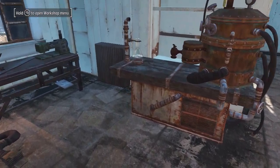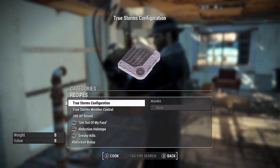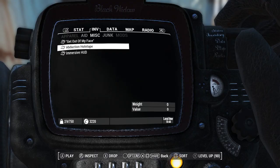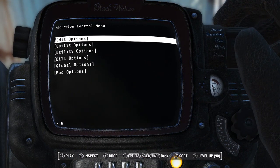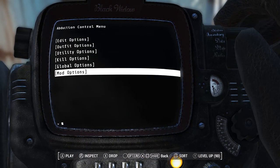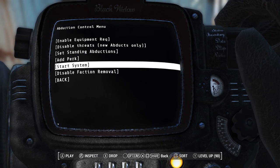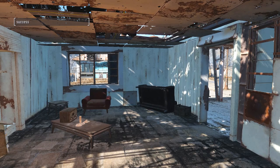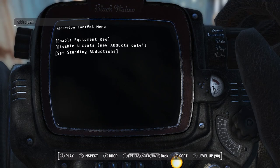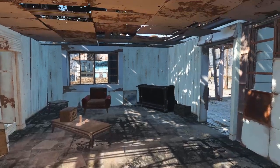In order for this mod to work properly you first have to craft the abduction holotape at the chemistry station. Instructions are important — the last thing you want is to make amateur moves. Next, use that holotape and click 'start system,' then once it resets go back in and click to add a perk. Once the perk is added you'll be able to start abducting people.